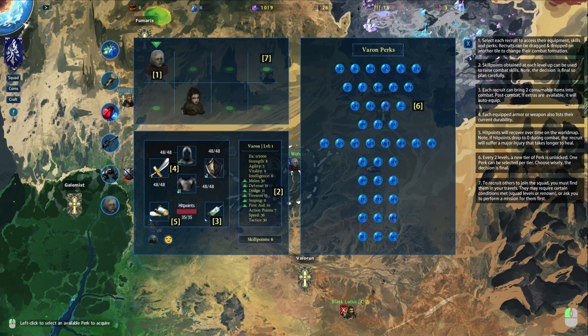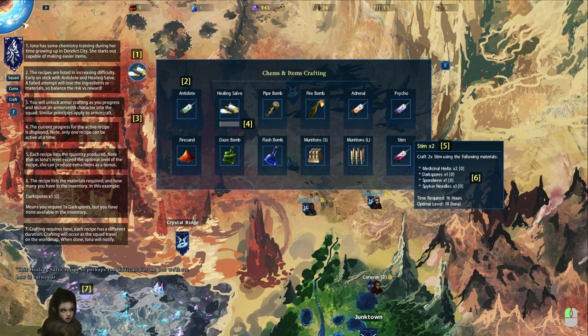Select each recruit to access their equipment, skills, and perks — standard RPG stuff, but there's a good amount — actually a huge amount — of information here. Each equipped armor or weapon lists its current durability. Hit points recover over time on the world map. If HP drops to zero during combat, the recruit suffers a major injury that takes longer to heal. Every two levels, a new tier perk is unlocked — one perk per tier, chosen wisely as the decision is final. To recruit others, you must find them in your travels; they may require squad level, renown, or a mission.